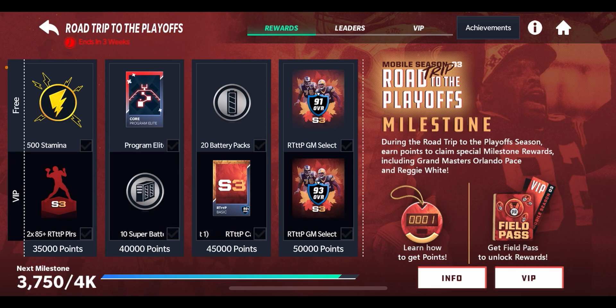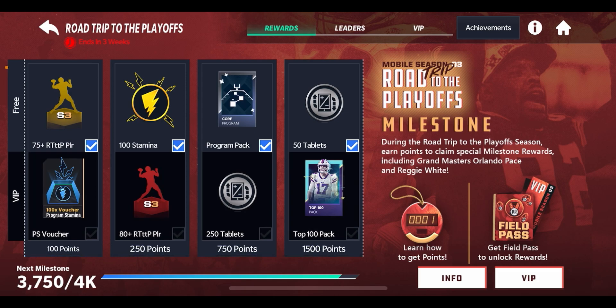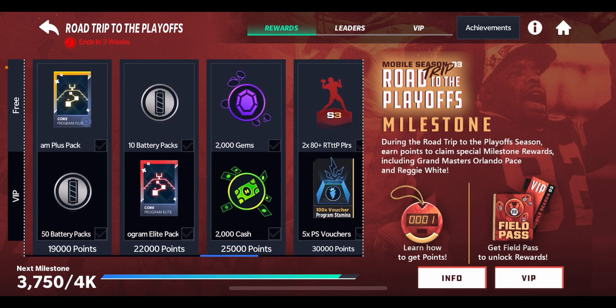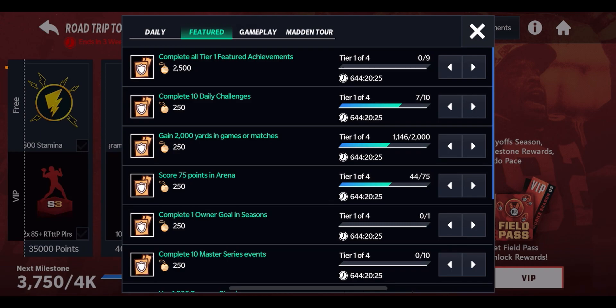This is going to be pretty similar to Field of Fear. Basically, however many points you get for a specific milestone determines which row you unlock. The top row is for free-to-play players who don't buy the Field Pass or Sideline Pass, and the bottom row is for people who do buy it. At around the 50,000 mark, you get your 91 to 93 overall Grandmasters — Orlando Pace or Reggie White — and you can select either one, which is pretty cool.